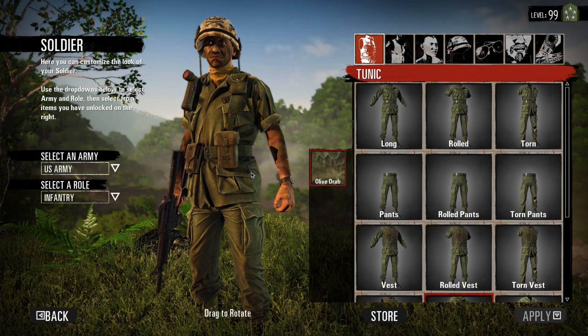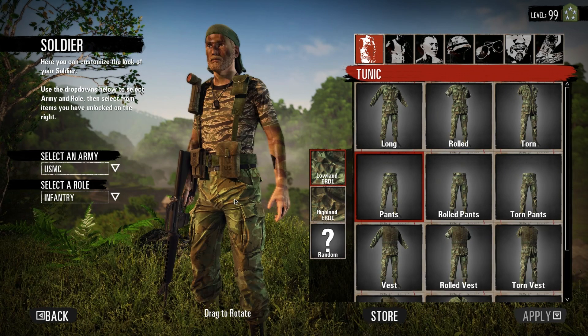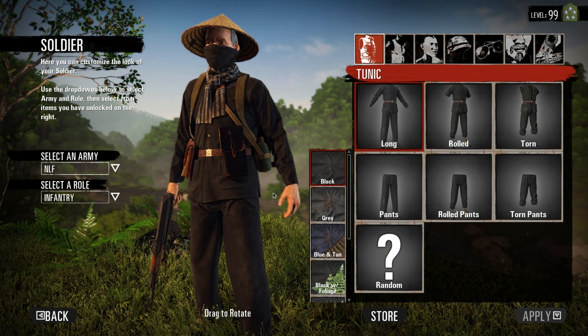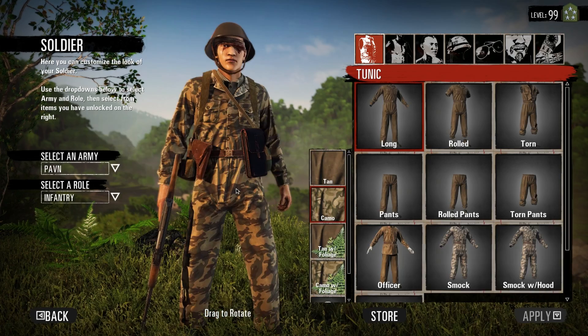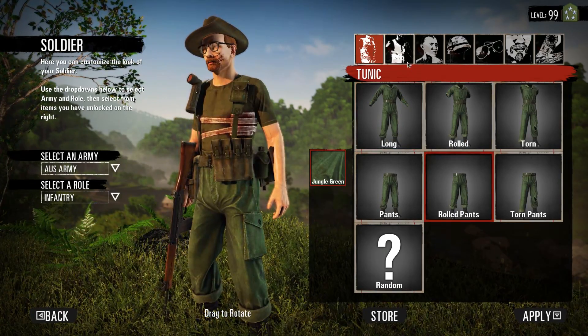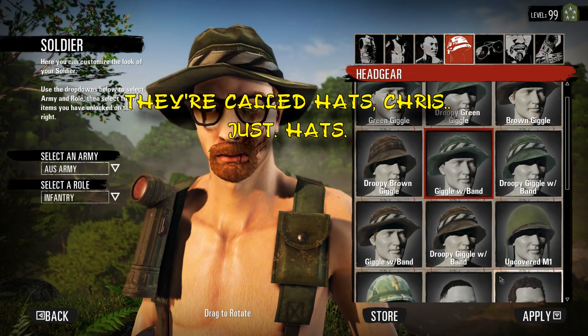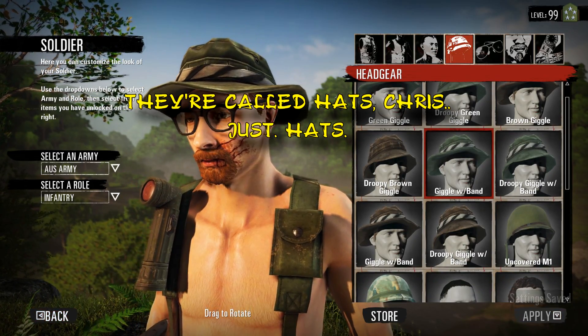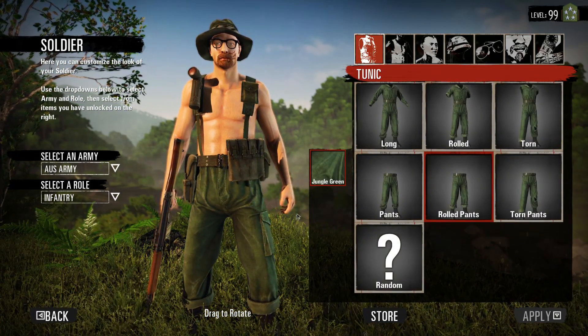Uniforms and helmets: the South usually has greenish colors, sometimes tiger stripes or ERDL camouflage. The North runs around in black, tan, brown, or some combination of yellowish-brown colors. There are of course going to be some players who run around in black shirts, shirtless, or wearing beanie caps, which both factions can use. At that point, if you team kill them, don't feel too bad — just apologize and move on.